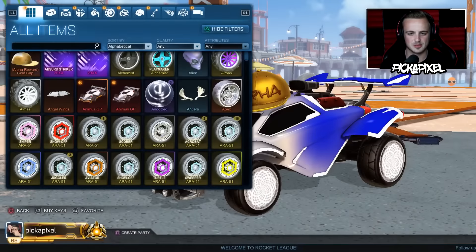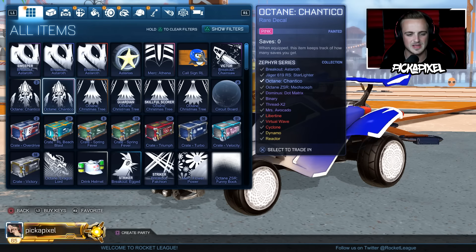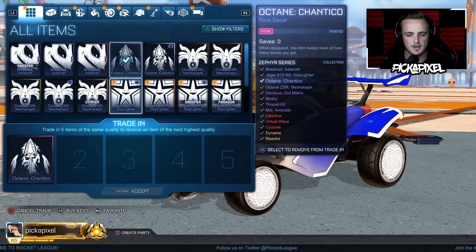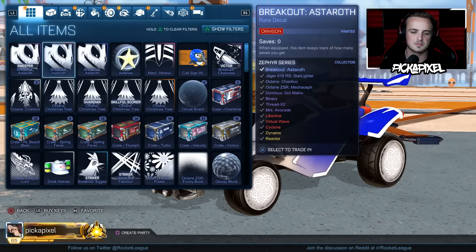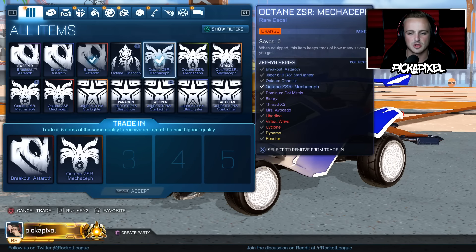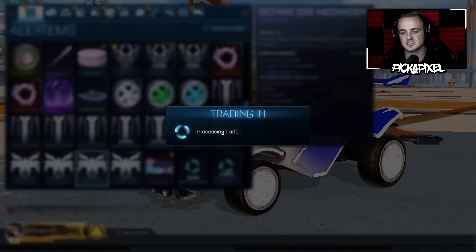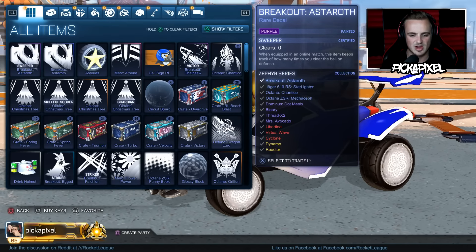That's really what we're going for when you do a Zephyr crate trade-up video — white or black reactor wheels. I think I've got one or two painted reactors and one or two painted dynamos. I'm really looking to get some painted reactor wheels today, and if it can be white or black, that really would be the cherry on top.